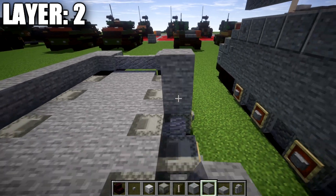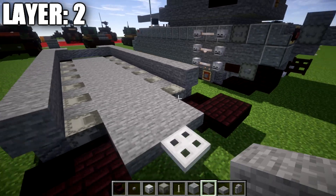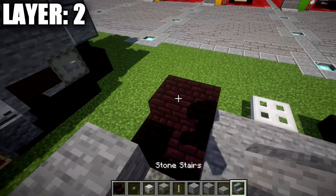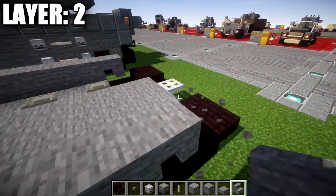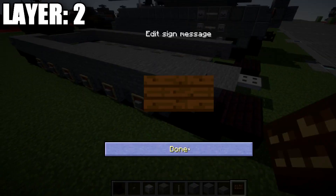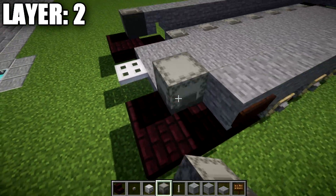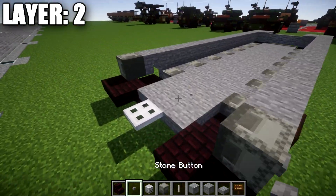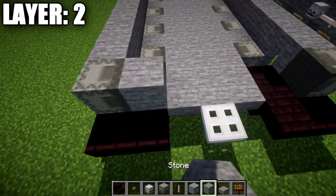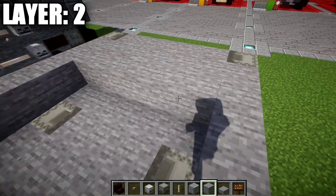Same thing on the other side — 15 stone blocks back. We then place a stone upside-down stair on both sides, a dark oak sign coming off the side of the stair, and a gray shulker box on its side with a stone button over it on both sides. From this point, we take stone and fill in the space in the middle to solidify the inside.